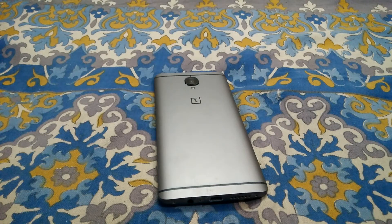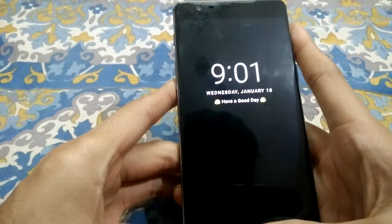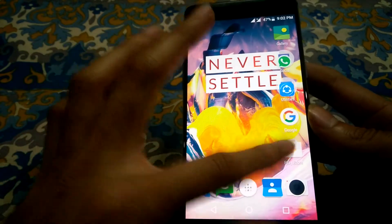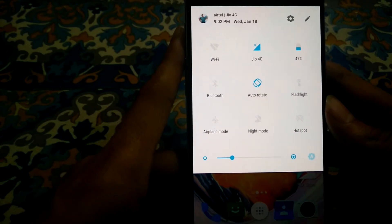Hey guys, this is Rohit and right in front of you is the OnePlus 3T. When OnePlus announced the Oxygen OS 4 Nougat update for the OnePlus 3 and OnePlus 3T, it also had some bugs — like you won't be able to download anything off the Play Store, and your second SIM won't work if you turn on data on the first SIM.